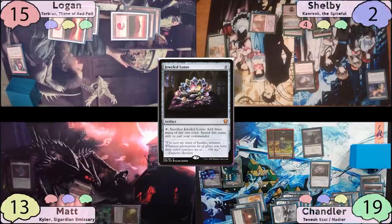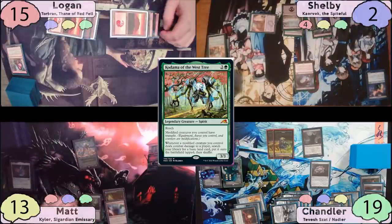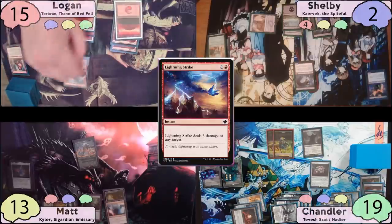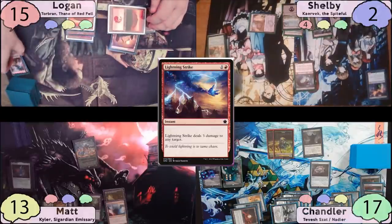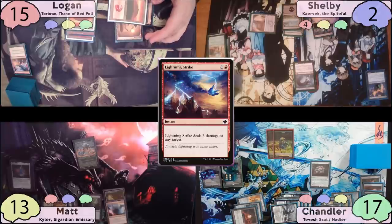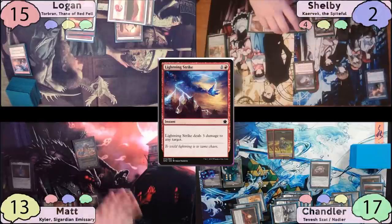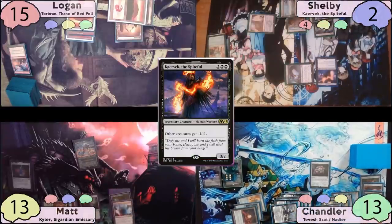Matt plays Mana Confluence as land, then casts Kodama of the West Tree and passes. Logan top-decks a Lightning Strike and immediately uses it to kill Crypt Ghast. The Ghast dies and Chandler loses two life to Shelby's Wyrm, though a Lolth trigger is missed. Shelby activates Cabal Coffers for five black mana, taps for one more, and casts his commander. When it resolves, Chandler's Thrulls die, forcing him to lose four more life.